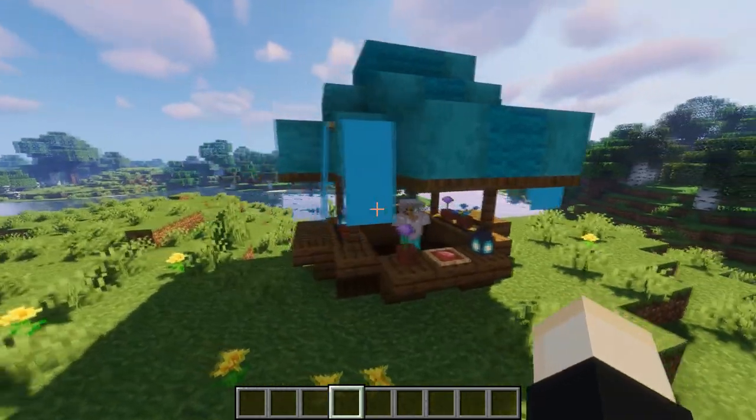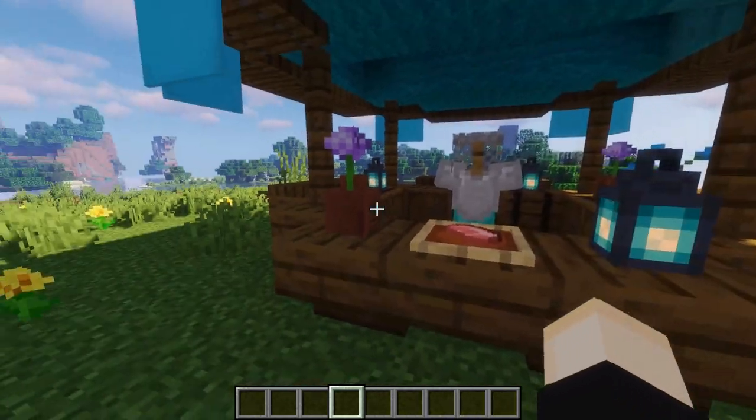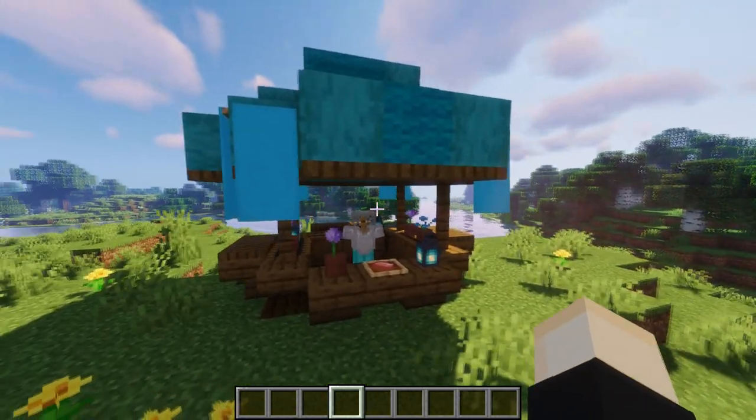Maybe some little market stalls would look nice in your world. If you have a village or something, little stalls like this with banners hanging down and lanterns and things for sale with fake people in them could look cool and bring a little bit of life to your village or world, whatever your theme is.